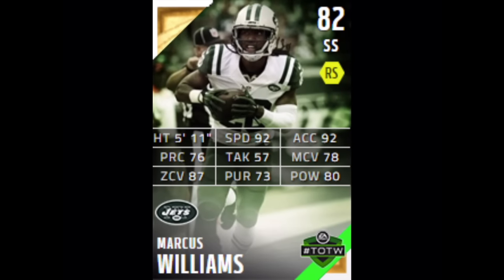So we got the gold cards. The first one is Marcus Williams, an 82 overall safety. He has 92 speed, 78 man coverage, 78 zone coverage, and 87 — not a bad card for an 82 overall. That's our first player for the new team of the week for week 9.